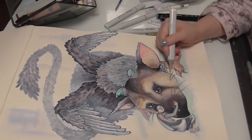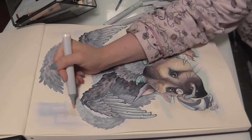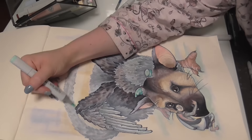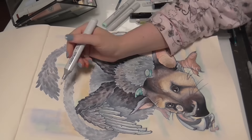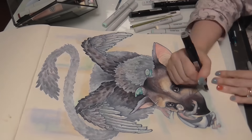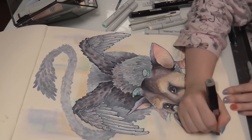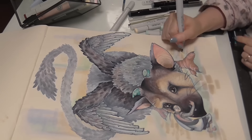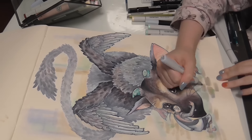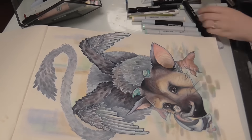Now I'm adding some warmth to the background because I've decided that part of the reason my characters are blending into the background is that everything is a cool palette. The head's popping because it has some warmth in it, so adding a little warmth to the background might help differentiate the characters. I'm also going to add a little bit of a ground for them to stand on — not too much detail because I don't want it to detract from the characters, but just a little because at the moment they look like they're floating.